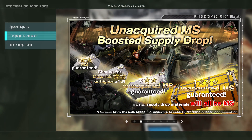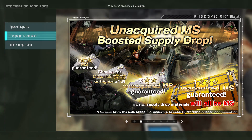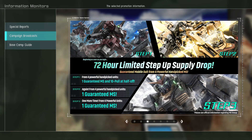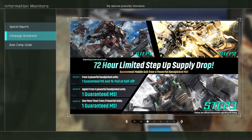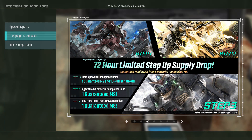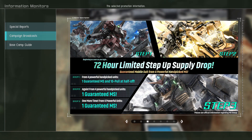There's a 72-hour unacquired mobile suit boosted supply drop. This is the 72-hour limited one — you get one guaranteed MS and a half-off 10 spin. The list is from four really good hand-picked mobile suits. I'm assuming it's the Rick D.S., the Hyakushiki, the Gundam Mark II, and one other.